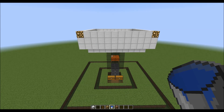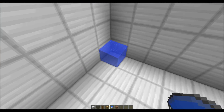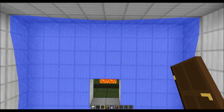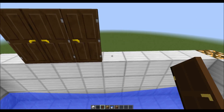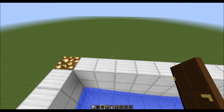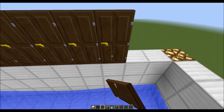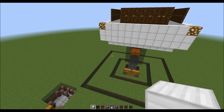Then we'll place water in each corner of the lowest platform and start placing the doors. Before we start with the second spawn platform, we want to make a villager holding cell and put the villagers in place.